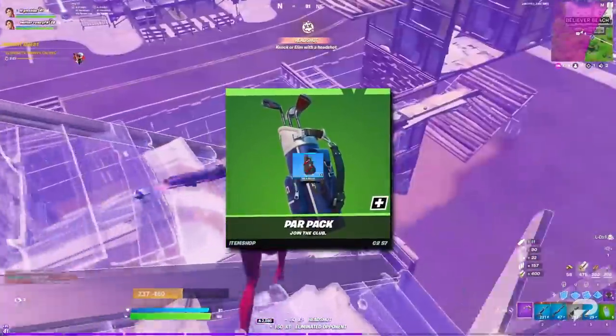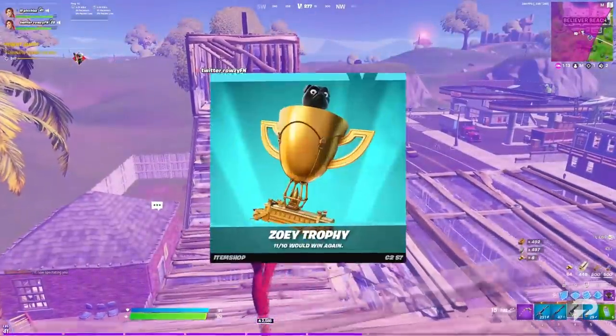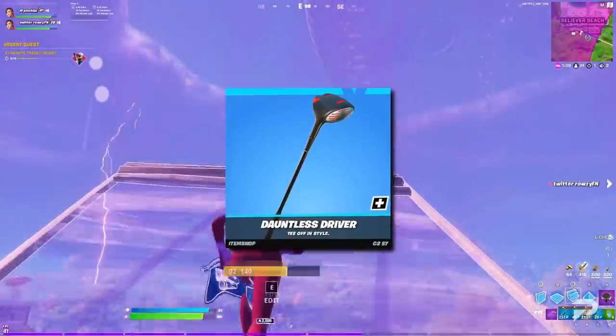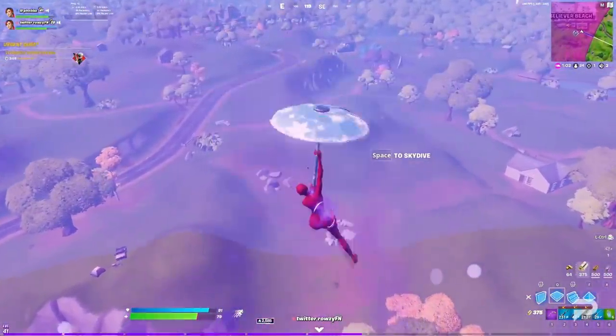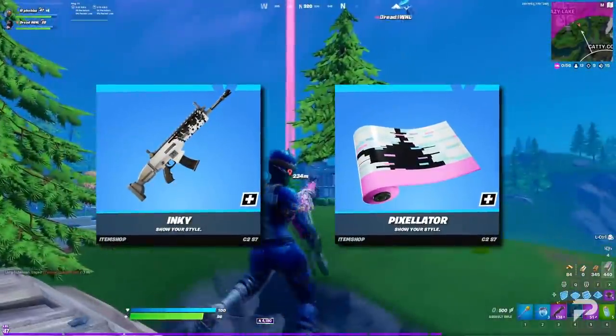For the back blings, there's the Par Pack, Viola Royale, Holo Glyph, Sleek Holo Glyph, Slush Fighter Cape, and the Zoe Trophy. For the harvesting tools, there's the Dauntless Driver, Orbital Abductor, Future Proof Flail, Holo Slash, Aquariax, and the Stellar Smash Pack. There aren't any gliders this time, so finally the two wraps: Inky and Pixelator.